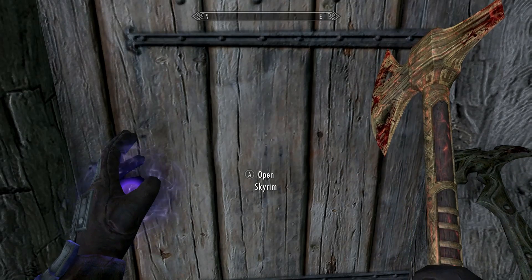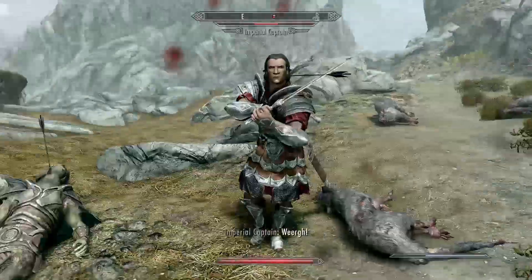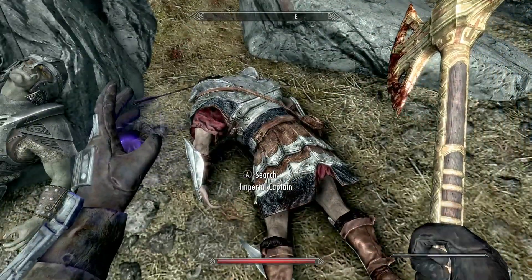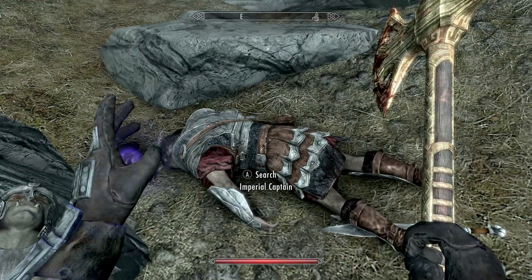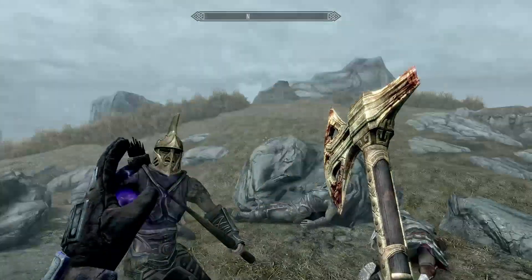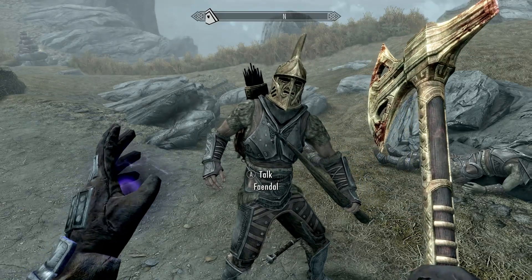If you've read the note, you know exactly what's getting ready to go down. We're going outside and we've got people attacking us — these are the company she upset, the faction she upset, and these are their people. East Empire Warden, another East Empire Warden, and an Imperial Captain. That's it, that's the end of the quest. Quick and simple — collect all their armor, go sell it, switch Fendal out into silver armor so he's stronger.